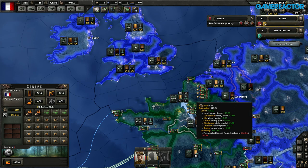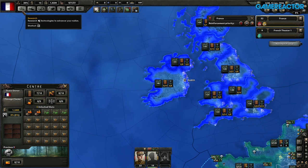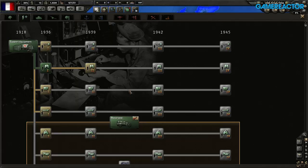Another cool thing we've added is expanding the technology tree — a new folder called support companies. Support companies are what you add to your units to customize their purpose. We had three of them before: engineer companies, recon companies, and military police. But now we've added quite a lot more. Engineers make it easier to cross rivers and make you better at defending. Recon gives advantages in combat and helps your units get better tactics because you know where the enemy is. Military police is to suppress uprisings.